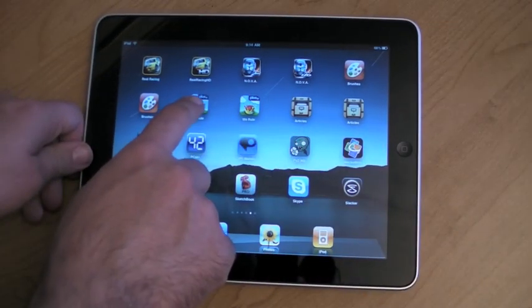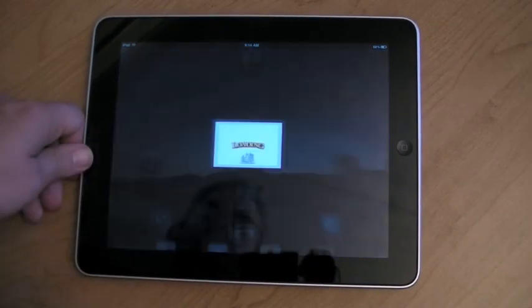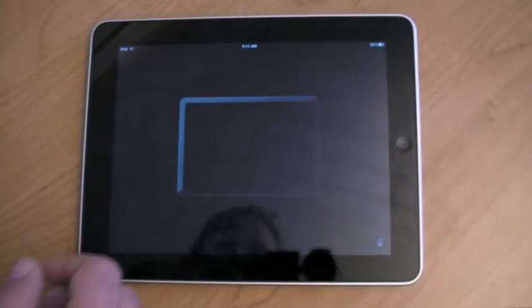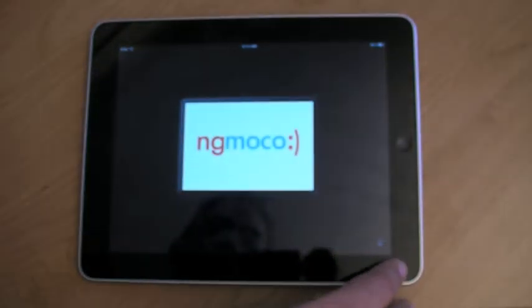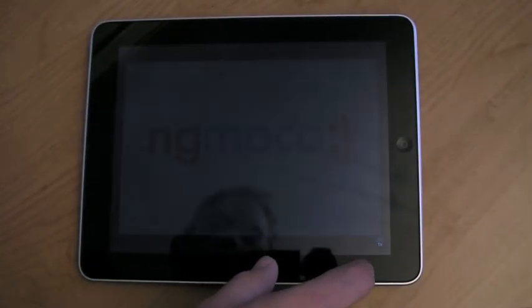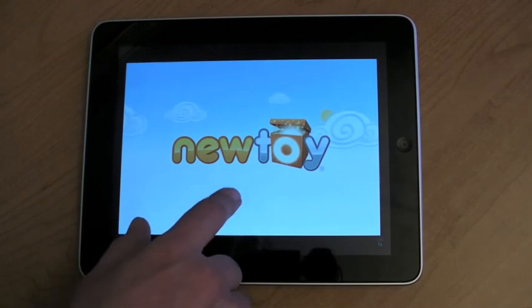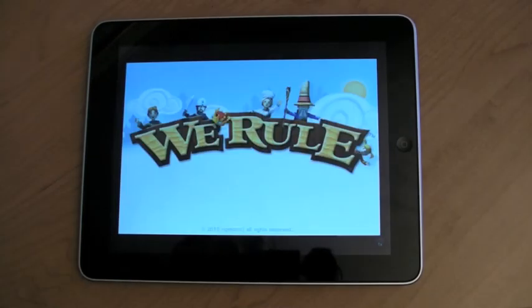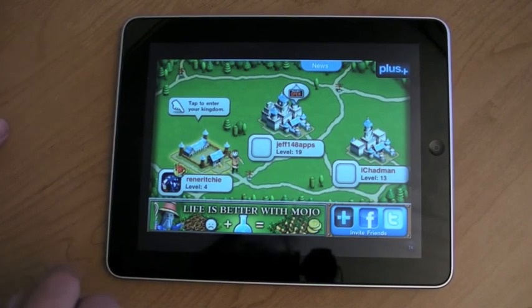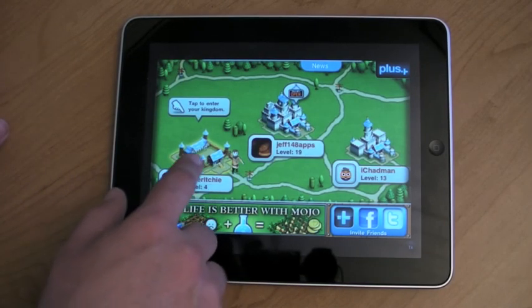Something simpler, more casual perhaps. Here we have We Rule from NG Moco. And I'm pixel doubling away. Here we go. And here's my tiny pathetic little kingdom.